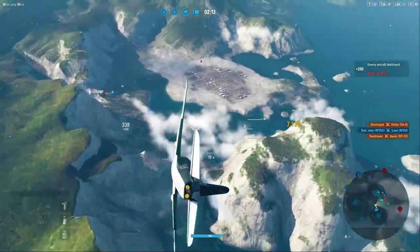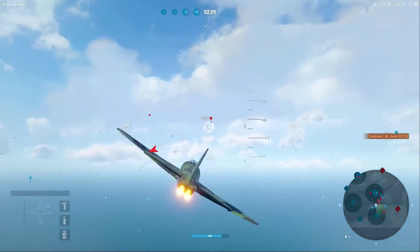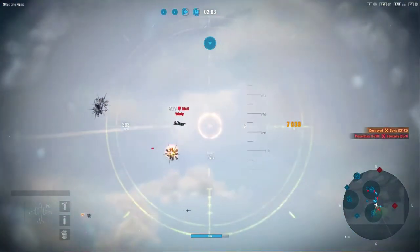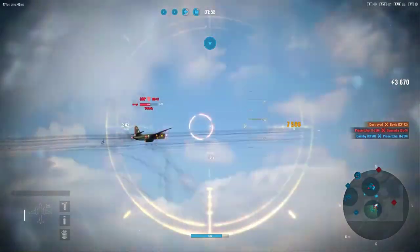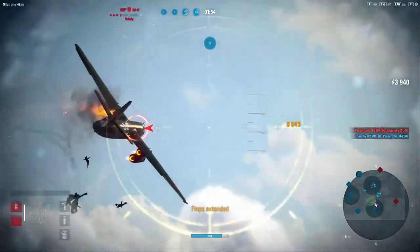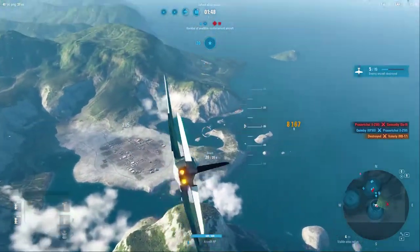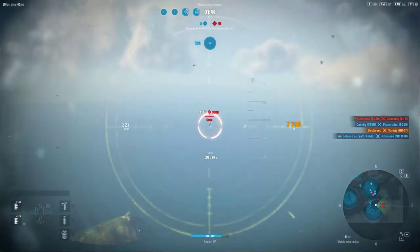Somebody told me not to get the 40s, that they weren't that good, but I am going to beg to differ at this stage. As you can see, they're doing pretty good for being able to chunk away some of that damage. 1,000-pound bombs are great, but you don't get the rockets initially like you did with its predecessor, because the rockets on this are a different set that require another upgrade involving 6,000 experience points just to unlock.